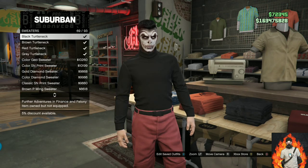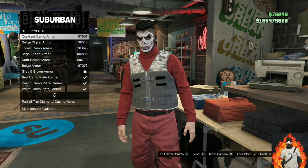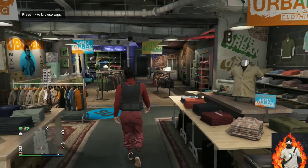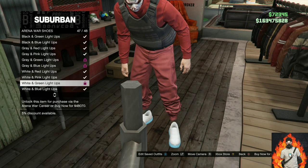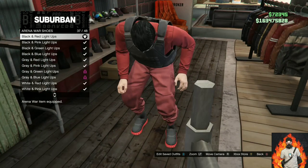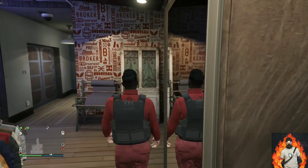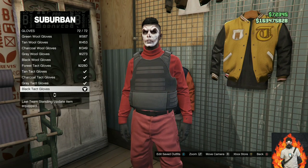Once you're on sweaters, purchase the red turtleneck. Back out once, continue to stay at the top section, go over to utility vest, then purchase the black plate carrier. Make your way over to the shoe section and find the section called arena war shoes. Purchase the black and red light ups. Head over to the accessories and go over to gloves, then purchase the black tactical gloves.